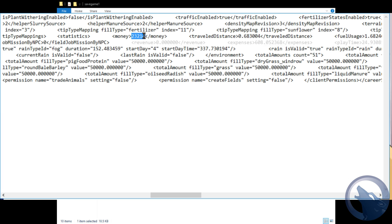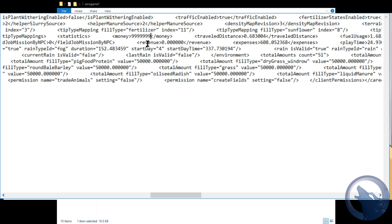So you want to change that value. Just click on it and type in nines — 999,999,999 — to max out your money.